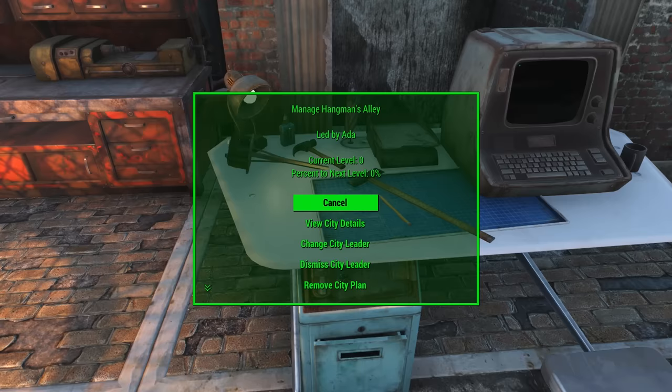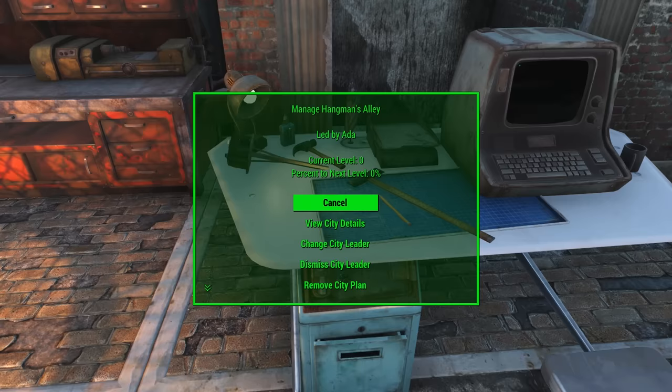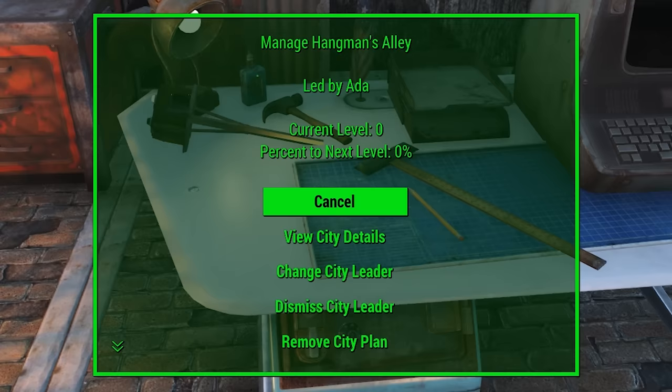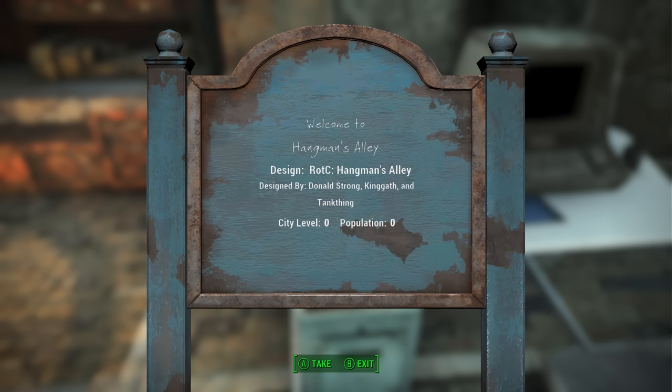The last thing I wanted to show you is that if you click on the blueprint again after you have a city plan active, you'll find some new information. First up you have 'led by' showing who is in charge of your settlement — your current leader. You'll also see the current level and the percent to next level, which is the same information you'd see on the HUD. There's also a view city details option, which brings up a sign with information about who the designers were — useful if you're impressed with a community city plan and want to find more work from that designer.